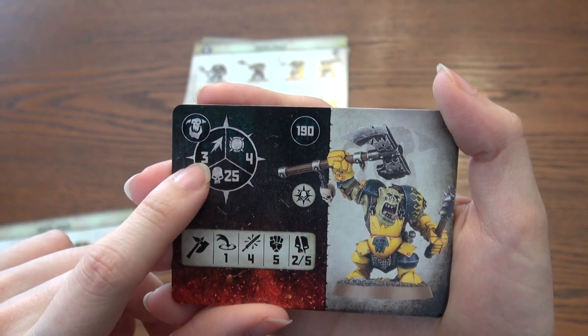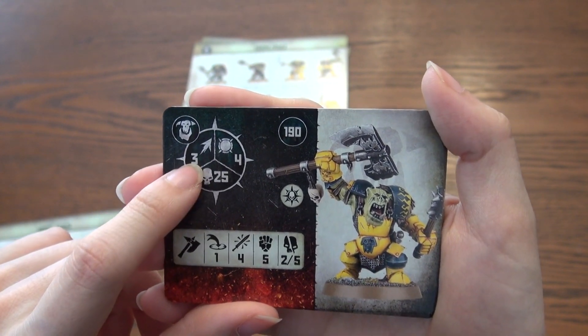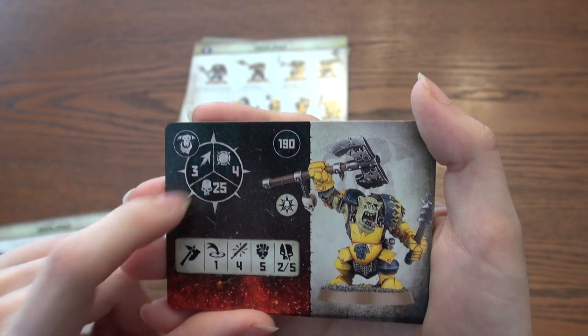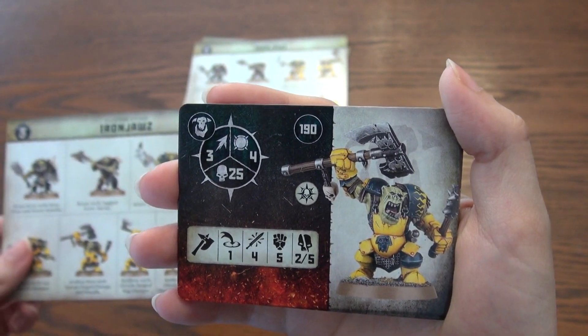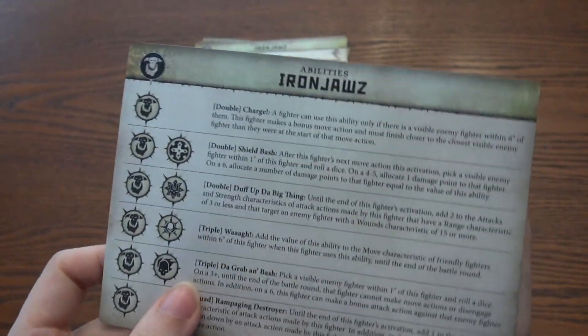190 points. Leader. 25 wounds. Three move — he's also slow, slow like the Legion of Nagash. Four toughness. One, four, five, two, five for attacks. Seems pretty standard — a powerhouse kind of guy. I wonder what his leadership ability is.